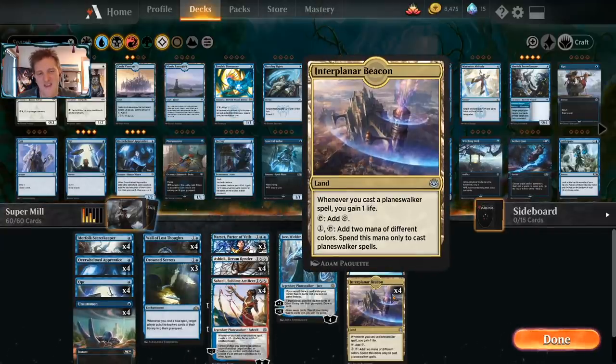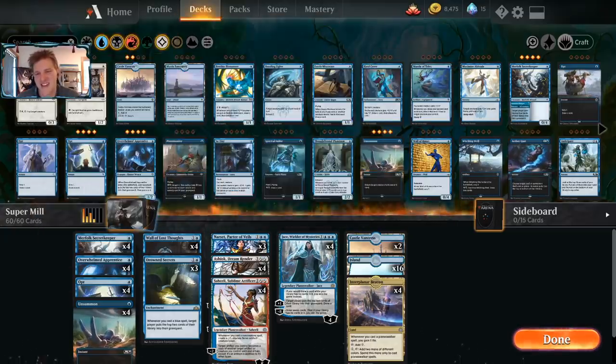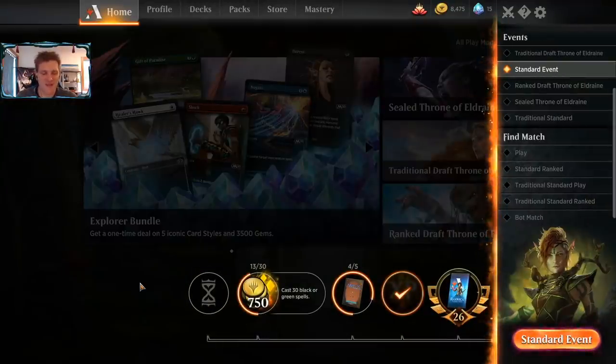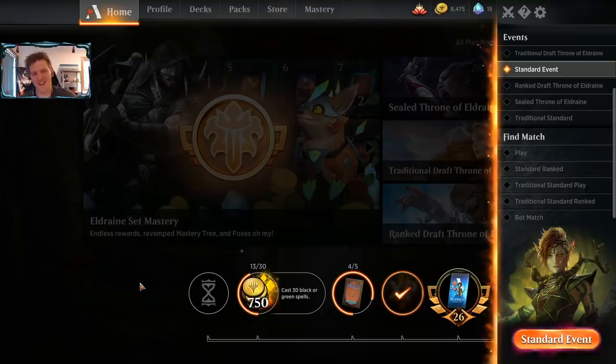Let's look back at the deck. I like going for a superfriends deck — obviously Interplanar Beacon really got me in that last game, but it also saved me in a lot of spots and makes the red matchup survivable. Drawing multiples of Beacon is the only hope you really have. I don't think I'd change it — when you're confined to one color, this is what you run. I hope some of you got enjoyment out of the mill deck. The games where I lose with mill are the most painful games of Magic I ever play, but the games you win feel like climbing an absolute mountain. Get ready for more mono-blue color challenge coming up tomorrow — thank you for watching, I will see you in the next video. Goodbye.